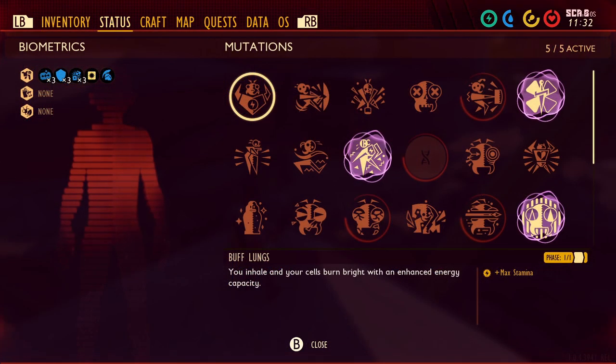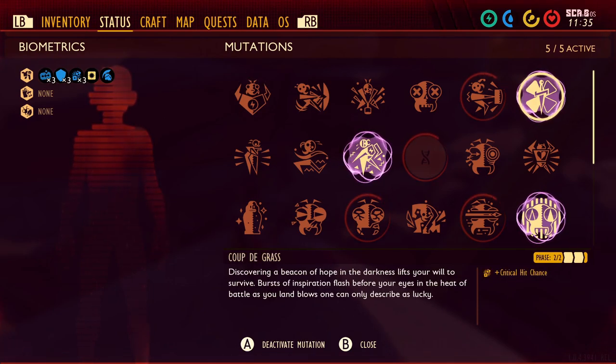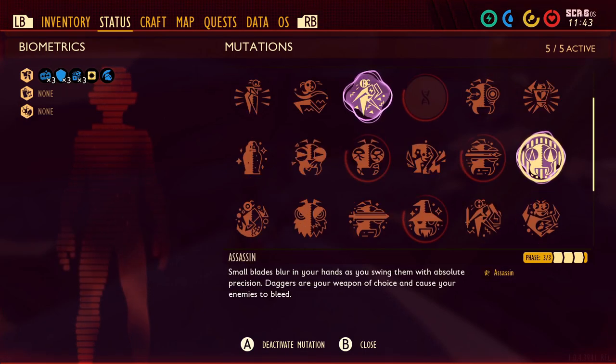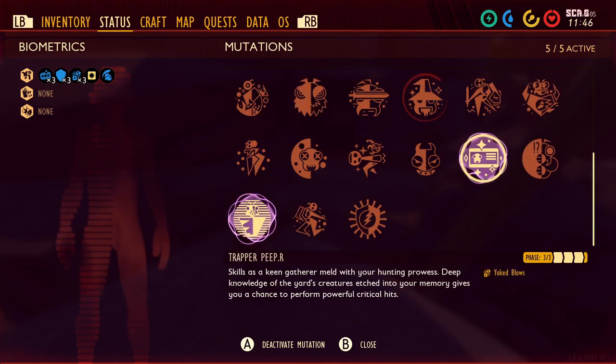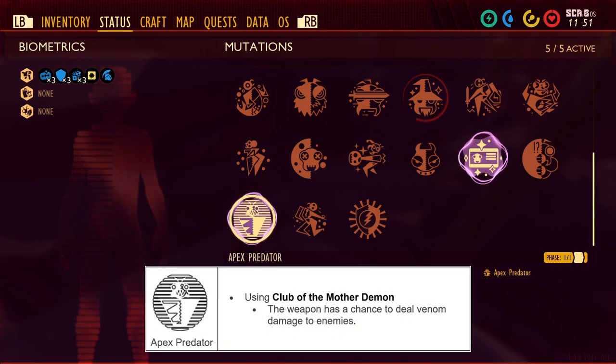For mutations, I chose all offensive options: Coup de Grâce for more critical hit chance, Cardiofan for hyper stamina and exhaustion recovery, Assassin for more bleed damage, Trapper Peeper for increased critical hit damage, and lastly Apex Predator which gives the Club of the Mother Demon a chance to deal venom damage to enemies.